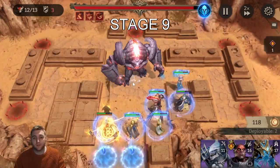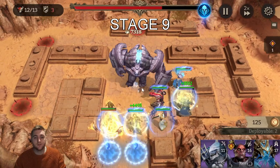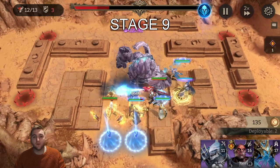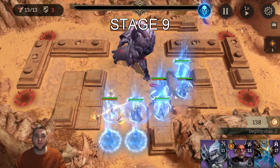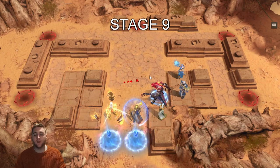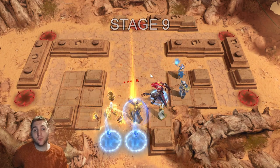Now the boss will just continuously do this Earthquake effect. At this point it's quite easy to win. The issue I always have is with the Golem Guards before you get to the final health bar. The boss by himself is not that bad — he does high damage but is quite easy to kill.